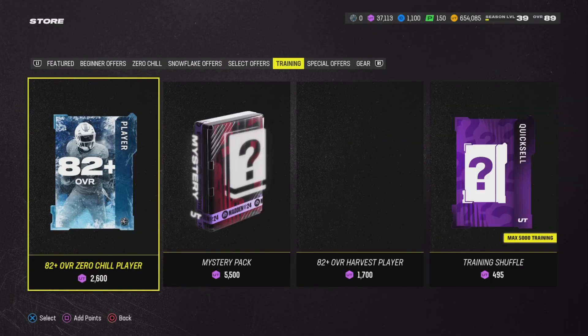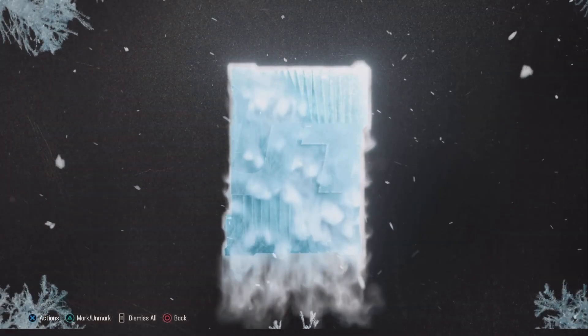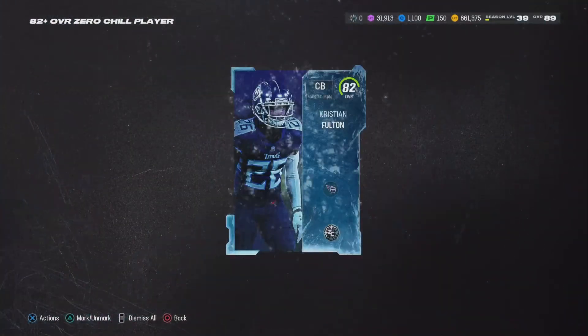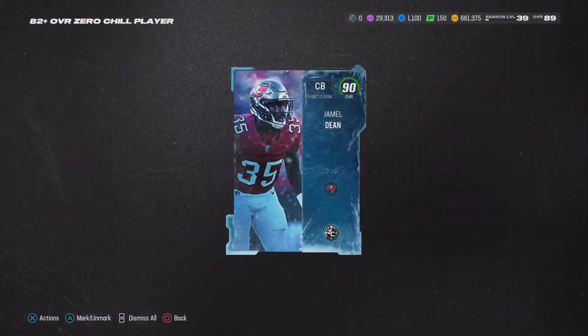They probably have the giant one in there, and we do have 82 plus Zero Chill — we could do one. I was selling some players, straight up 82s, and I was buying some mystery packs so we can have at it later on. I kept buying one and then one of them popped up as 500, then it kicked me out.